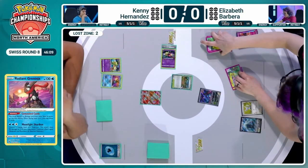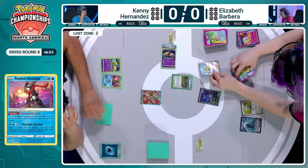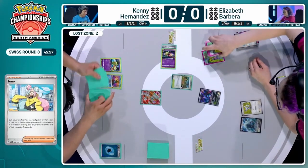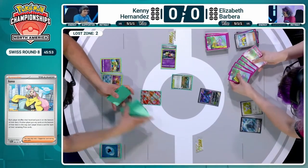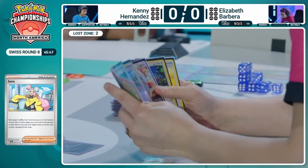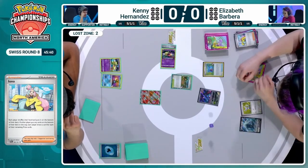We know Elizabeth has Iono in hand, so she should be able to refresh. Not sure if the early Carmine discarded any Archeops for her, so she may still have more work to do towards getting the turn to summon. She's at least seeing six fresh cards while also hand-disrupting Kenny, who played a Colres. Even though Lost Zone players don't always have large hand sizes, you know they're holding on to some treats — and you know it's going to hurt them after that Colres.